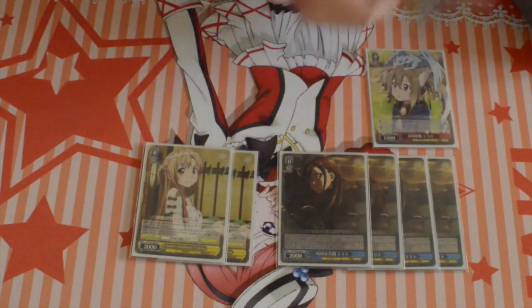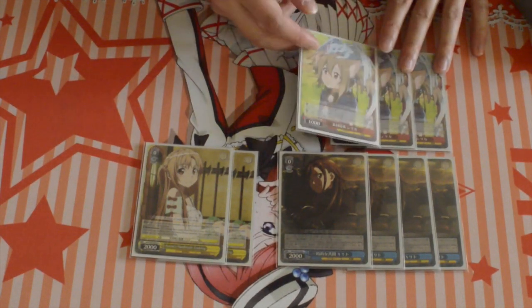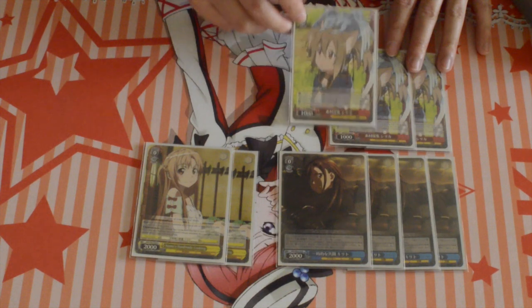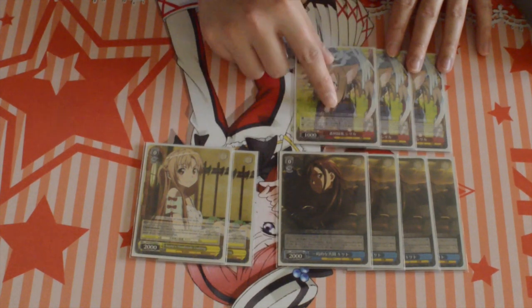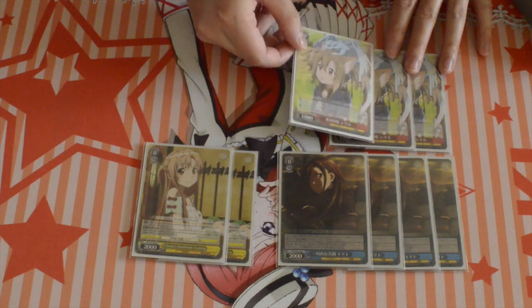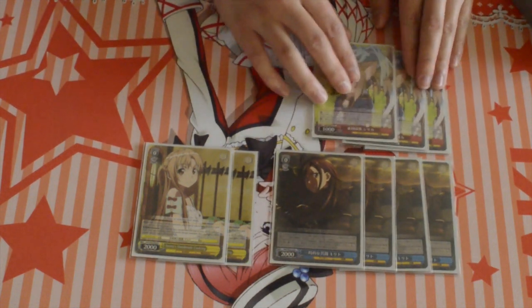And if you still can't kill anything with that, I run 3 level reverser Silicas. On play, reveal the top card. If it's an avatar net, add it to your hand, discard a card. So early on she's a level reverser, and late game she's a hand fix, so really good card. You can use her basically at any time in the game.